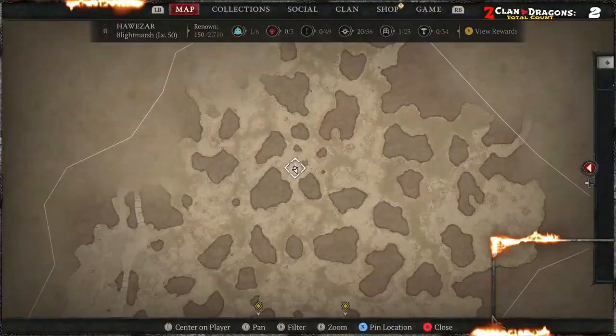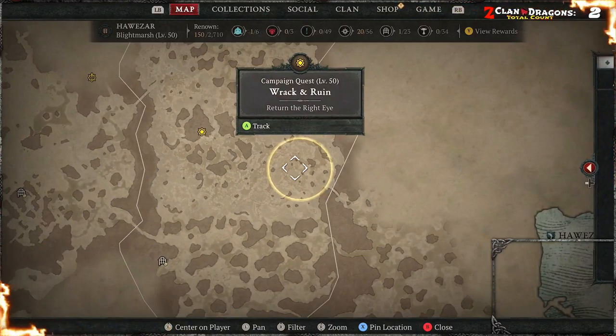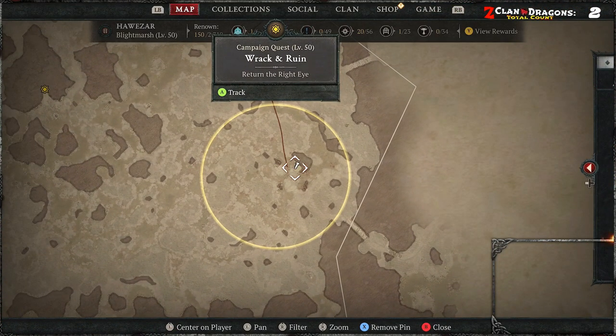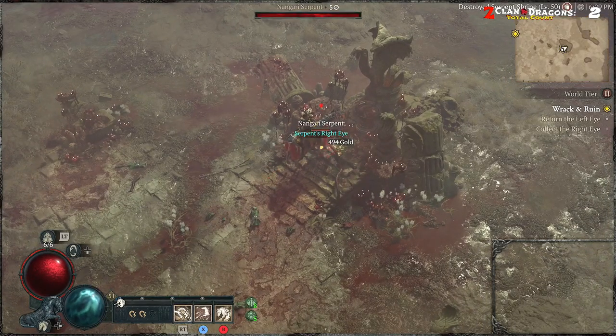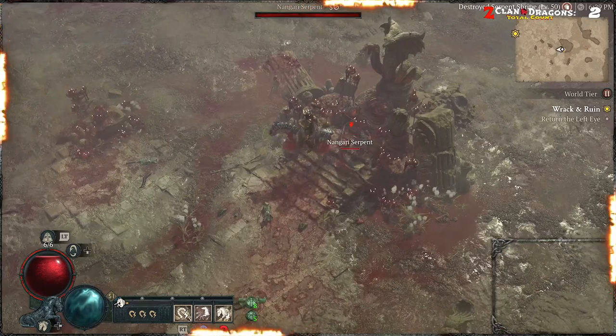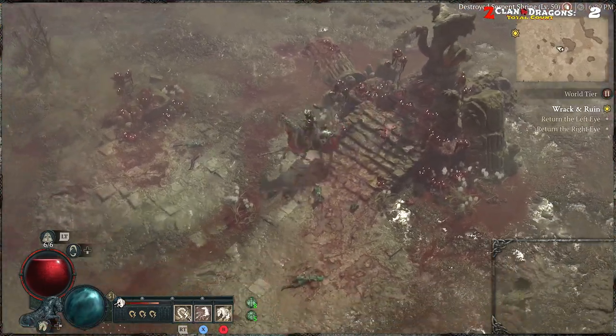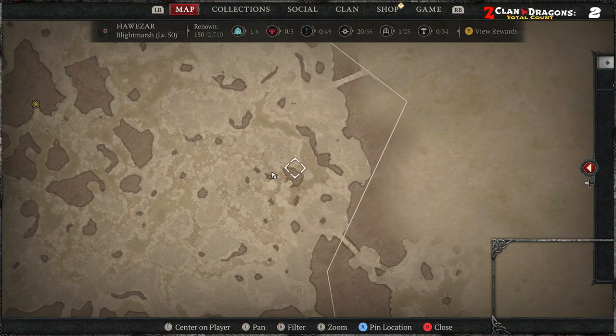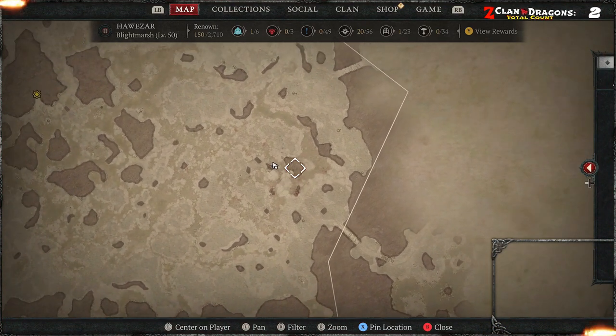Now the right eye, you gotta go all the way, I think somewhere here. This is somewhere here. And the other eye, you will find it right over here at this stature. So all you gotta do is just find this little stature. On the map, just look for this sort of shape map. And you'll find the other eye.